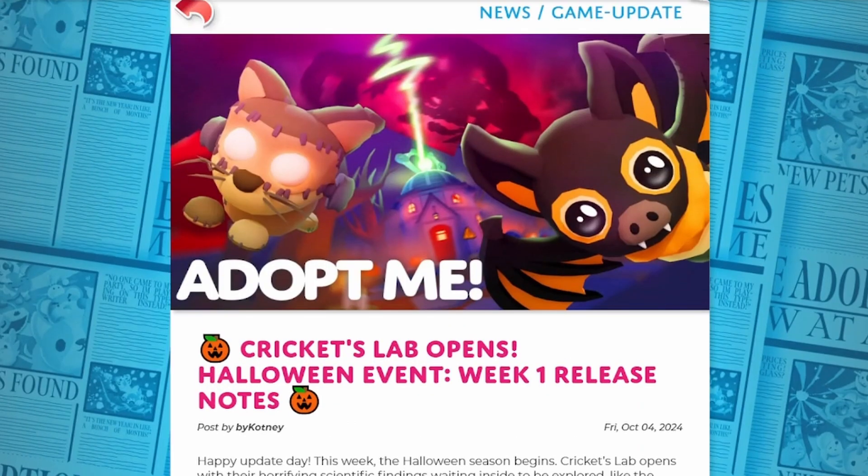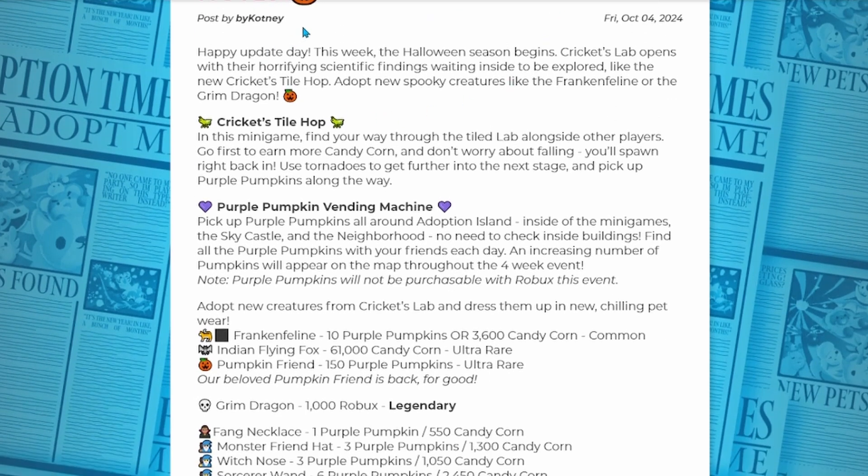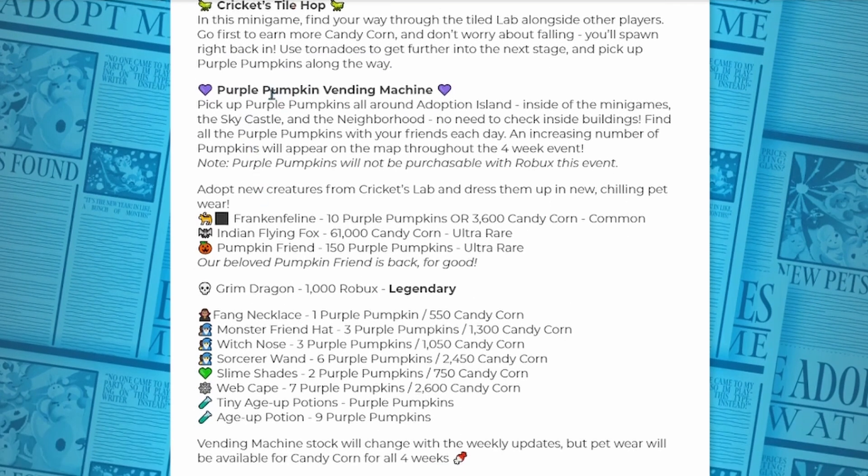Alright, let's check out the update notes. Here on the Adopt Me news page — this little thumbnail is so cute — it says Cricket's Lab opens. So that place is actually not a haunted house, it's a lab. This is week one: the Halloween season begins, Cricket's Lab opens with their horrifying scientific findings waiting inside to be explored. There's a new mini game called Cricket's Tile Hop. In this mini game, find your way through the tile lab alongside other players — go first for more candy corn, and don't worry about falling, you'll spawn right back in.